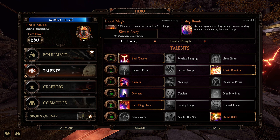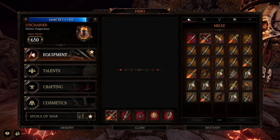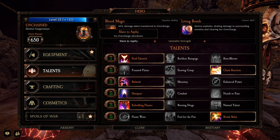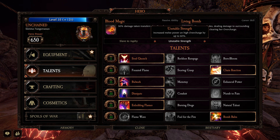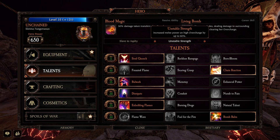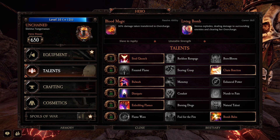There's no overcharge slowdown on Unchained. If you're playing Bardin with the drake gun and you fill it up past that black line, your attack speed slows — but that doesn't happen on Unchained because she's designed to build up her overcharge and live in that high overcharge zone. She's also got Unstable Strength: increased melee power on high overcharge by up to 60%. As your overcharge bar fills up you get up to five stacks, letting you do more melee damage.